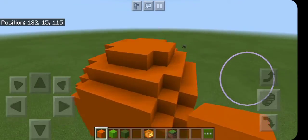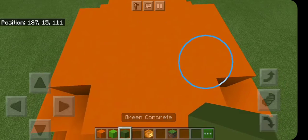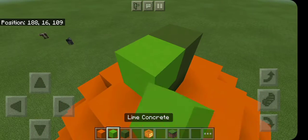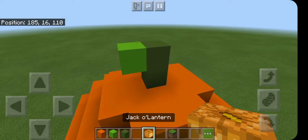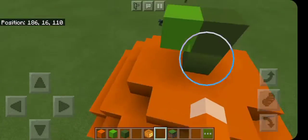The pumpkin's not done yet. For the stem — you can really do whatever you want. If you want to use a brown color you can, but I'm just going to do something like this.